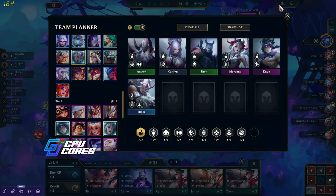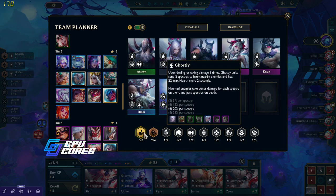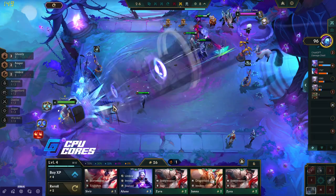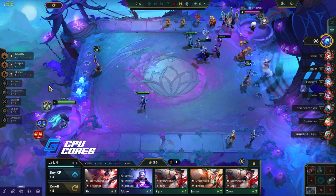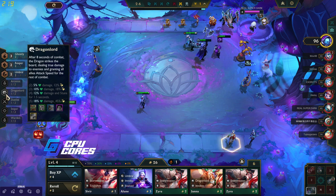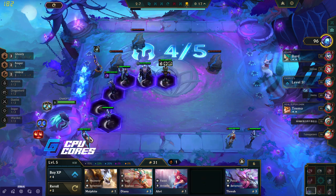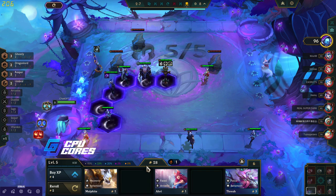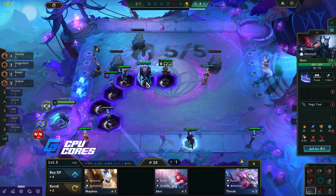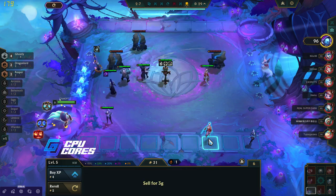I really need an Aatrox or a Shen. I have it in my planner, so if you guys could show up, that'd be great. Yone is in here too. I need to put that in. I need a ghostly emblem — that would be nice. I can sell both of these now, but I don't want to because I'm putting this in for the Dragonlord bonus. Dragonlord hits the whole board and gives you attack speed and does a little bit of true damage to the enemy. We also have the Shen. Goodbye Umbral — you were nice, but we don't need you.